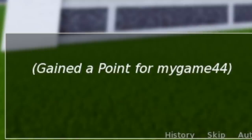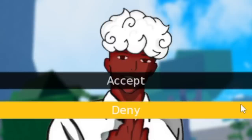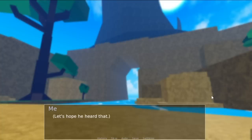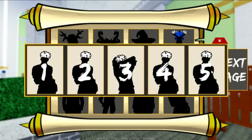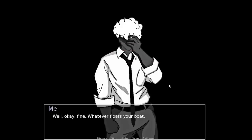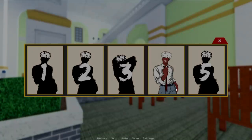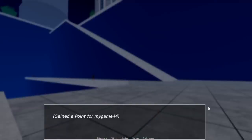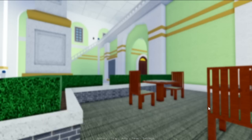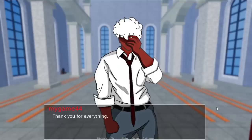Next NPC is My Game 44. Conversations here are really long, so again I suggest using an auto clicker. Second storyline: answer is 'Deny.' Third one: accept whatever it is. Fourth one, just keep talking to My Game 44 and he will give you the fourth point. For the fifth and final one, keep talking to him and you'll unlock the next page.